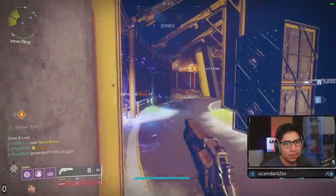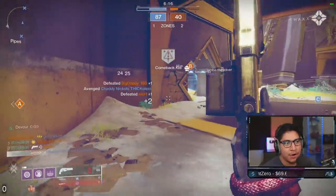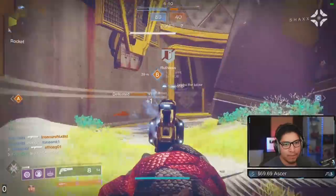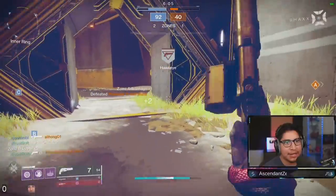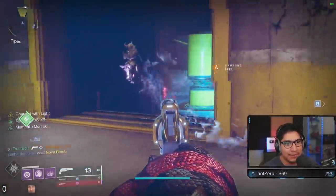Huge pulse rifle shots. A couple players challenging me — gonna get that slug shotgun ready. No need since we do have Ace of Spades Mori once again. This hunter's kind of weak. Huge grenade throw, get the cleanup with the Ace Mori — we're gonna keep chaining this. He's trying to hit a mount, we have Charge of Light so a two-tap is incoming here.